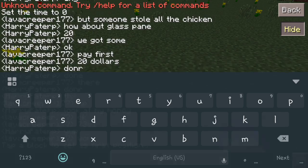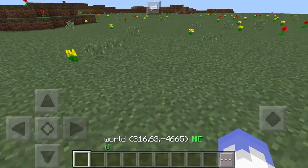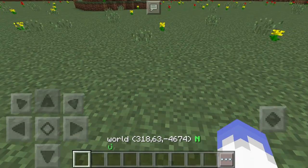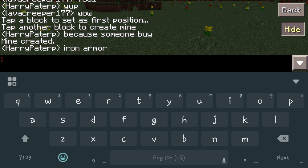Once you do that, it's going to tell you to select the first position. So we're just going to come over here and tap one block. Then the chat will tell you to tap another block to create the mine. We'll tap this one here, and as you can see in the chat, it says 'mine was created'.